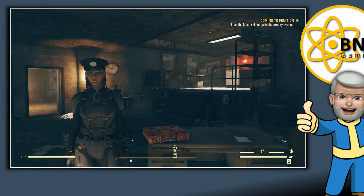Reload the master holotape. The master holotape is here. Scenario 2, semi-ideal — you made it! And maybe Harper's Ferry is not the nasty scorchbees nest I assumed it was.